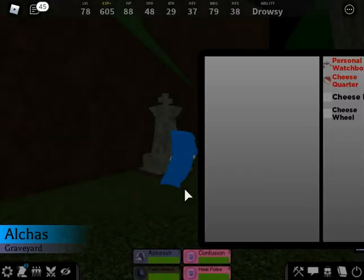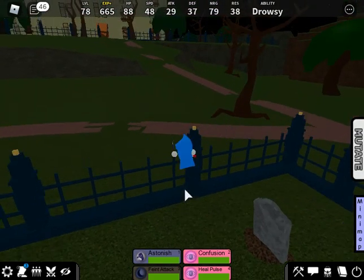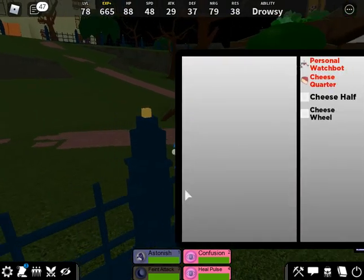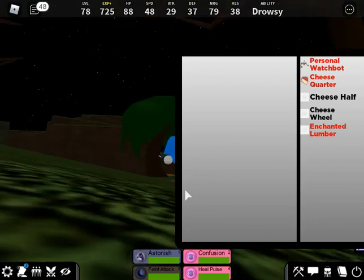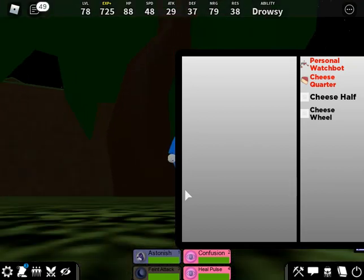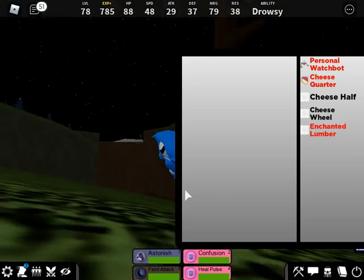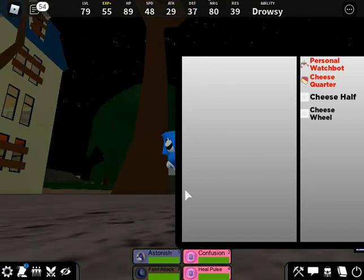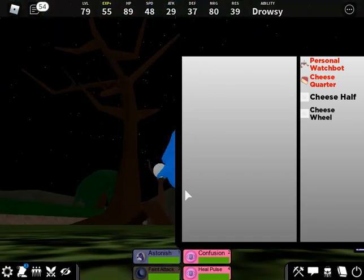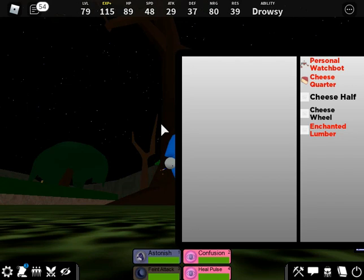For convenience, I'd recommend keeping your crafting menu open so you can see what trees do and do not work. Basically, you want to look for a twisted tree. The ones that have leaves still intact are not twisted trees. Trees that are more straightened and don't have nearly as many twigs coming off the top are just another type of tree.